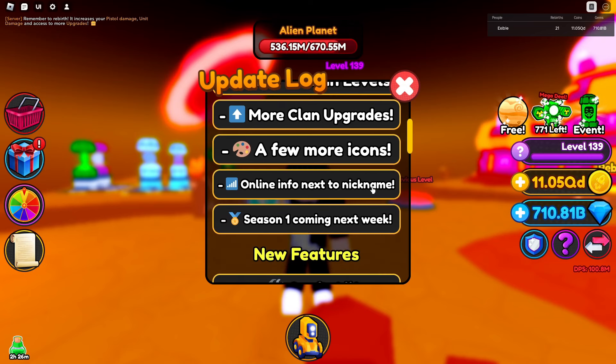Welcome back to the channel — today we are back with some more Planet Destroyers, and we are in update number eight. We have some brand new clan features: new 10 clan levels, more clan upgrades, a few more icons, online info next to nickname — that's nice — and season one is coming next week.